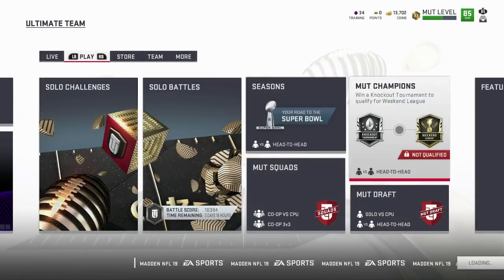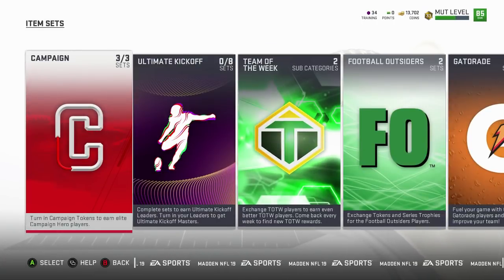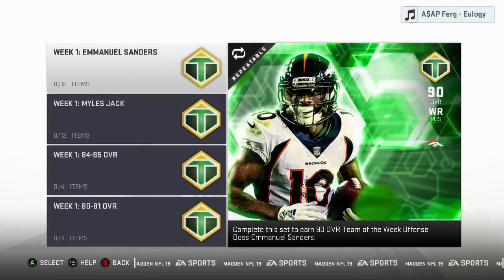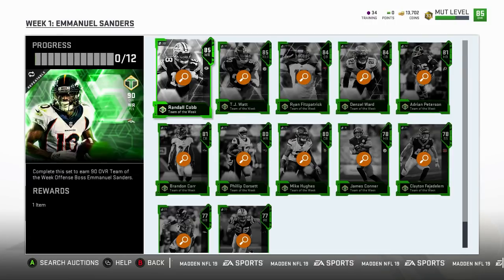Let's go check out these sets. We've got some good news for Rookie Premier people — Denzel Ward got an upgrade. I believe he had two picks. First we've got Emmanuel Sanders, he's your Offensive Master of the Week, Team of the Week boss.